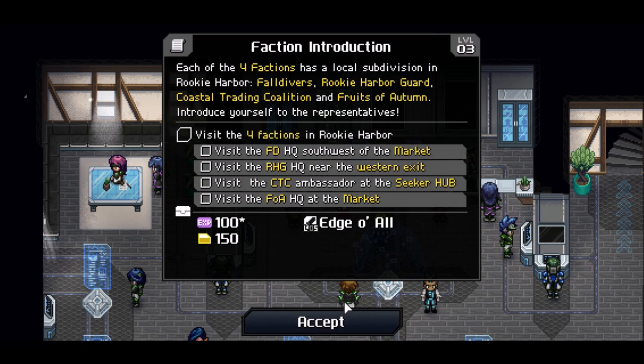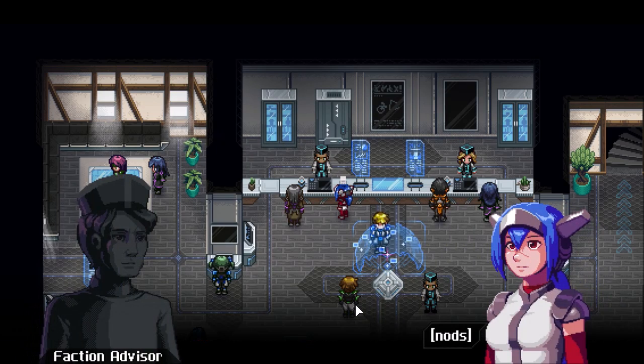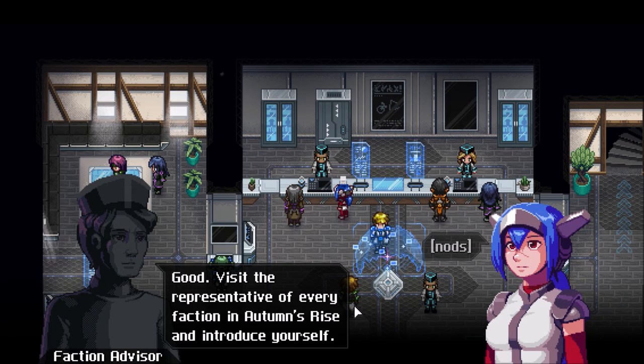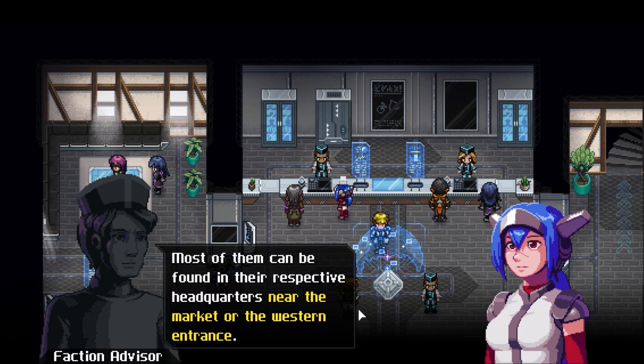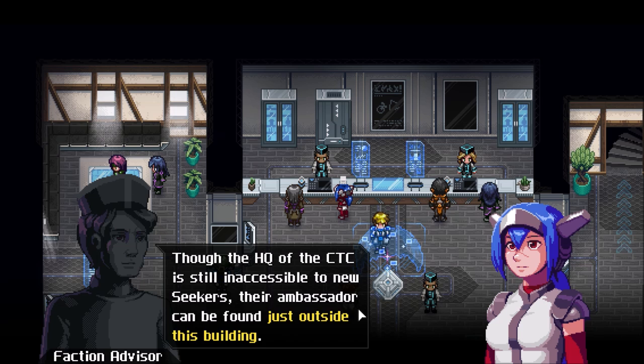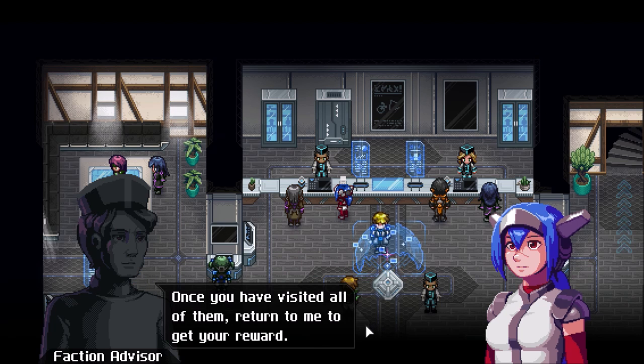I don't even have the option to say no — so many less players would be so disappointed. The quest objective is: visit the representative of each faction in Waltham's Rise and introduce yourself. Most of them can be found in their respective headquarters near the market or the western entrance. The HQ of CTC is still inaccessible to new seekers, but their ambassador can be found just outside this building. We talked with him last episode. Once you have visited all of them, return and get your reward.